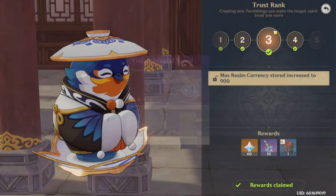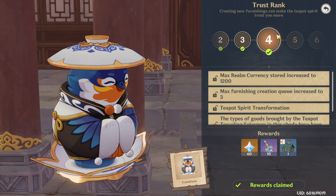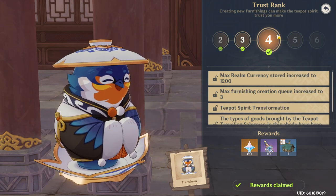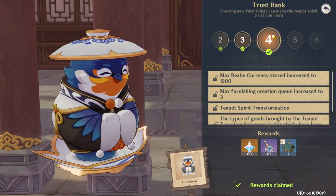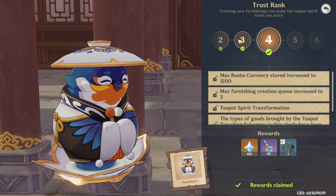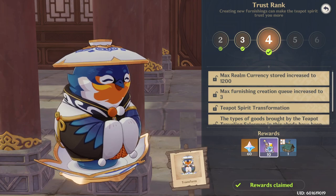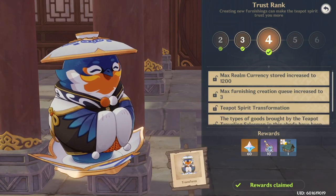Rank 3 is going to give you 10 more speed-ups. Getting from rank 3 to 4 takes 1,000 EXP, which is approximately 16 or 17 blue furniture crafts. But you're going to have a few purple craft blueprints, which are 50% more efficient than the blues. So you should be able to get from rank 3 to 4 just using the speed-ups the game gives you from the Trust Rank Ups, and then you'll have 10 additional.